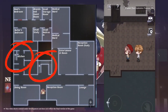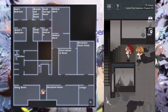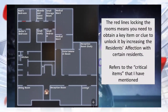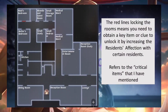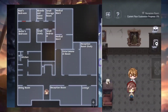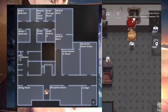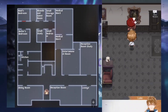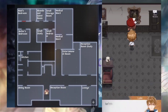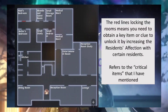Some rooms have red lines blocking them, meaning you need a key item or clue to unlock them — these are the critical items I mentioned in the summary, obtained by leveling resident affection. When you get close to clues, the game will prompt you with a sound notice and glitter on the screen, making them very obvious and easy to find. Following this, I'll show the walkthrough of the mansion.